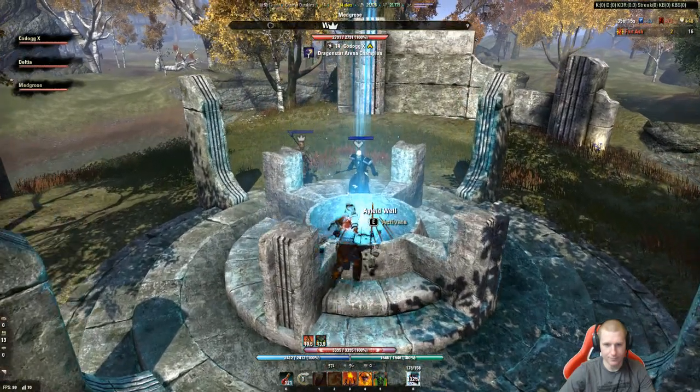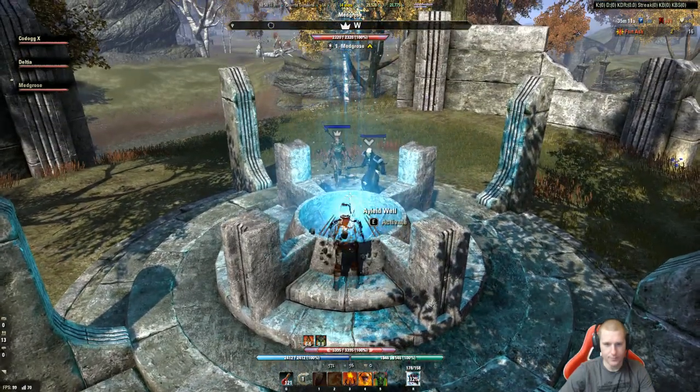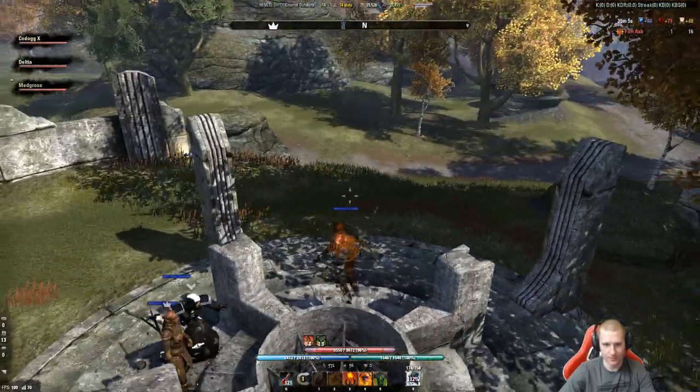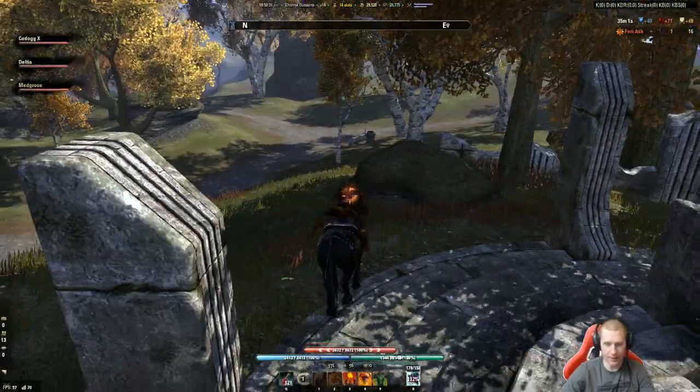Don't click this well until your whole team and everyone who wants the bonus is beside it. Click the shiny - look at that, boom, 3,600 health points. That's a big boost. Cyrodiil also has a lot of crafting materials in it, so if you're looking to farm you can get a lot of them here.